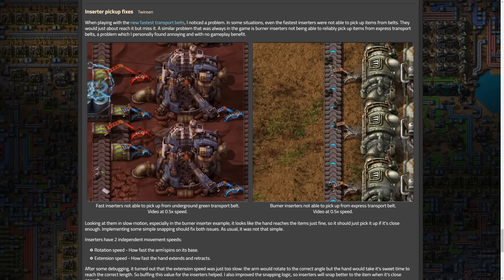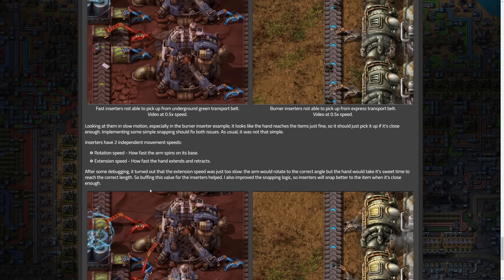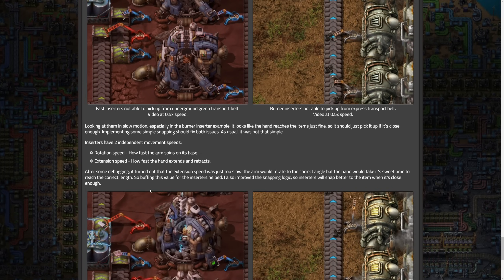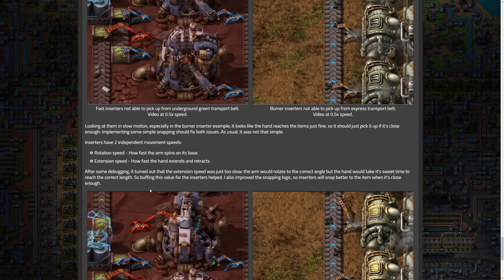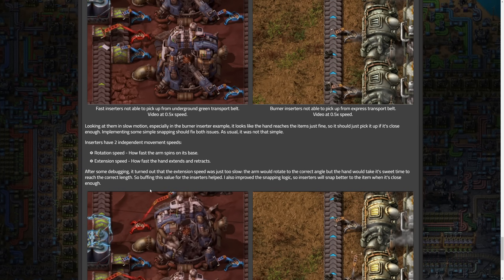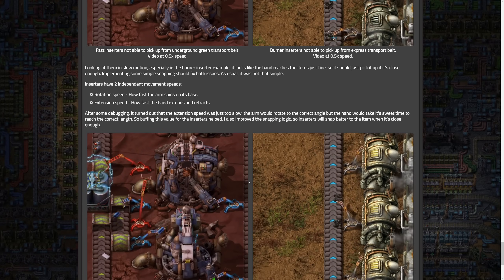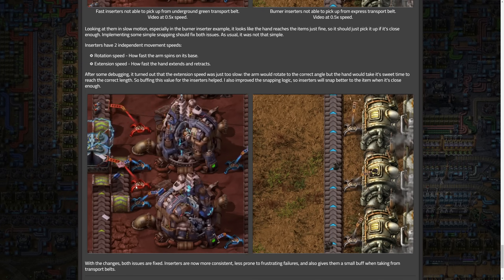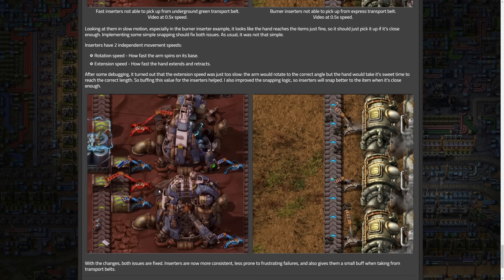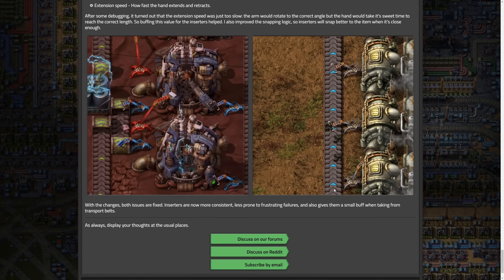Inserters have two independent movement speeds: rotation speed — how fast the arm spins on the base — and extension speed — how fast the hand extends and retracts. After some debugging, it turned out that the extension speed was just too slow. The arm would rotate to the correct angle, but the hand would take too long to reach the correct length. Buffing this value for the inserters helped. The snapping logic was also improved, so inserters will snap better to the item when it's close enough.